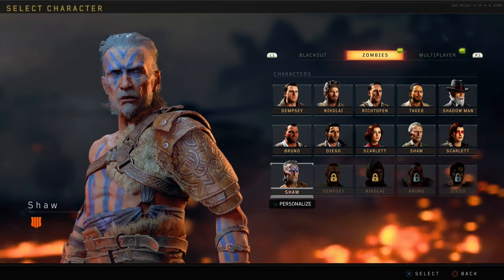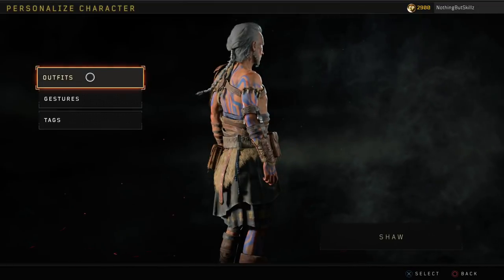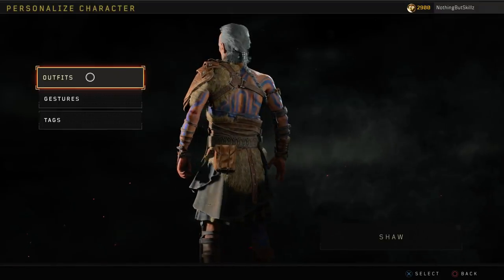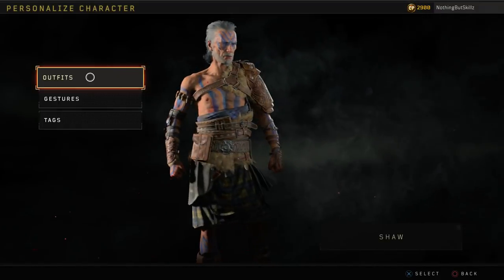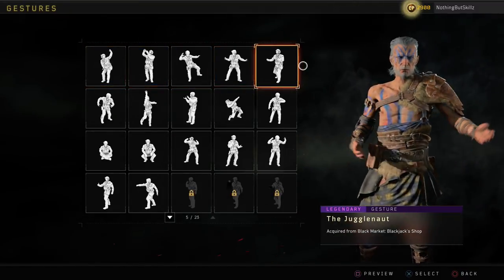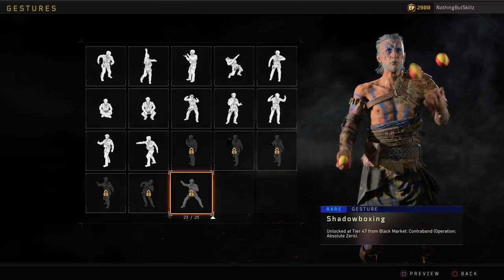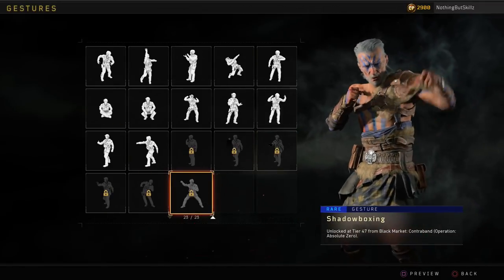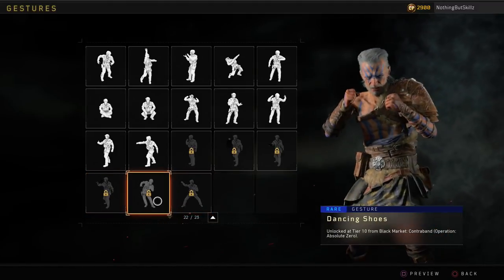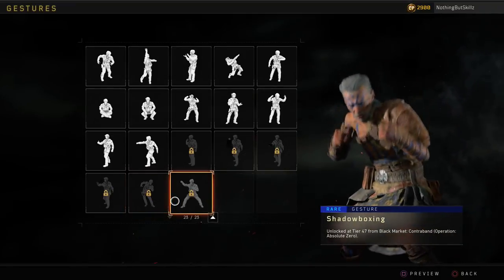What is going on everybody, it's your boy Nothing But Skills. Today we're going to be talking about how to get the new zombie character Shaw — this is the gladiator version. A lot of you might have the old Shaw, but this is the gladiator version and I think he's a little bit easier to get. Make sure you smash the thumbs up if you find this video useful. If you're new to my channel, hit that subscribe button and turn the notification bell on. If you have any questions on any of the unlocks for any character in Black Ops 4 Blackout, let me know in the comment section.